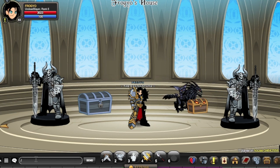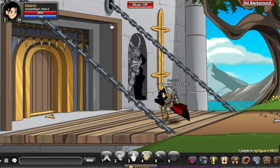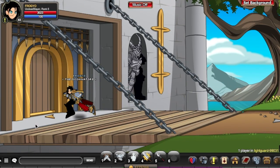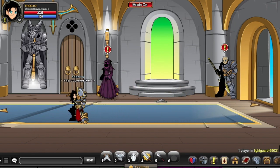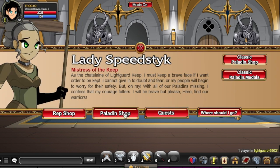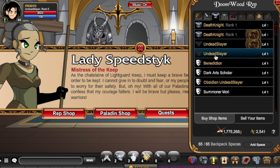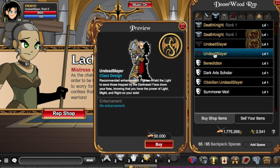Without further ado, let me show you how to get the class. You want to join LightGuard and run all the way here. Talk to a familiar face — we got the Necromancer and Paladin class. Lady Speedstick at the Rep Shop. You will see the Undead Slayer here — 50,000 gold and rank 10.